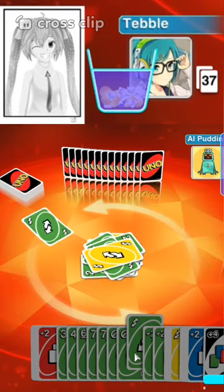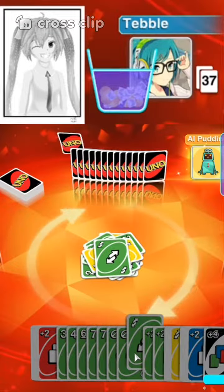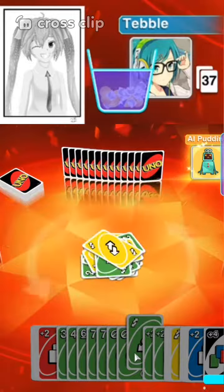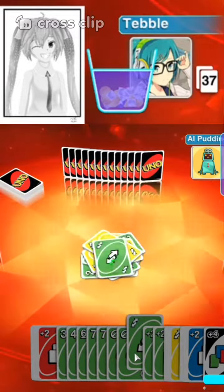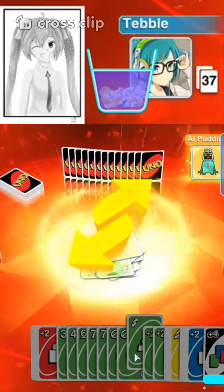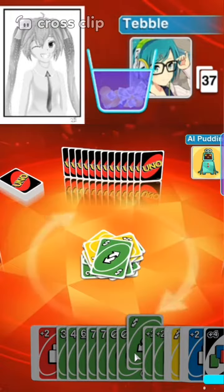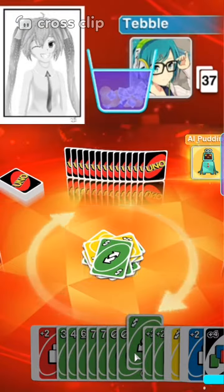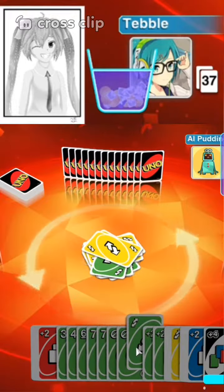So they don't have green or yellow. Got it. 4 reverses. We're stuck in the infinite loop, I think, because all that they're putting in is green and yellow reverses. So they have to redraw that every time since we're at the bottom of the deck.